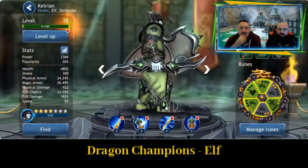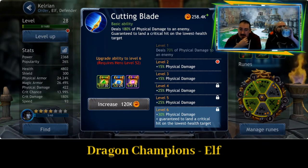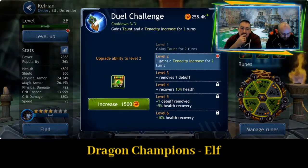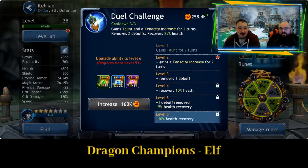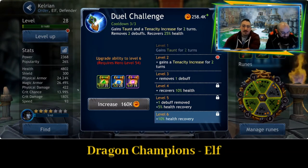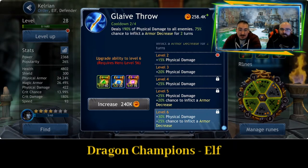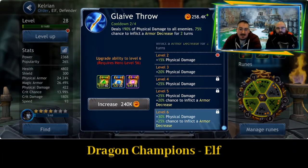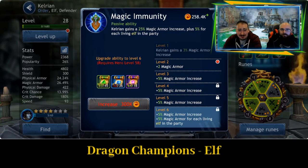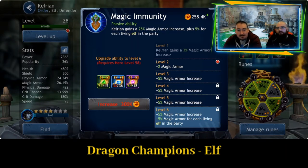Next is Calrion — very much a defender, big shield. First ability, Cutting Blade: deals 180% of physical damage to an enemy, guaranteed to land a critical hit on the lowest health target. Not a lot of damage for damage dealers, but this guy isn't meant for that. Second ability, Dual Challenge: gains taunt and tenacity increase for two turns, removes two debuffs and recovers 25% health — pretty standard taunt. Third ability, Glaive Throw: deals 190% of physical damage to all enemies with a 75% chance to inflict armour decrease for two turns — good splash damage to help your allies deal more damage. Passive, Magic Immunity: Kelrion gains a 25% magic armour increase plus an additional 5% for each living elf in the party.